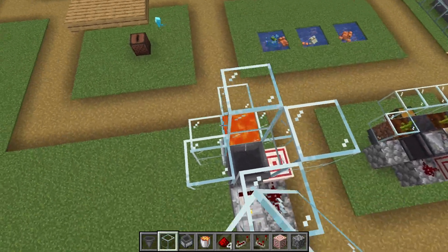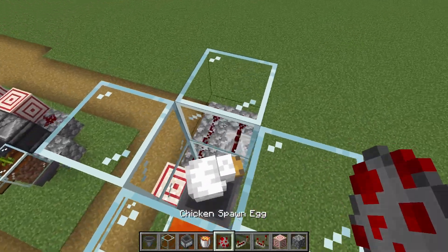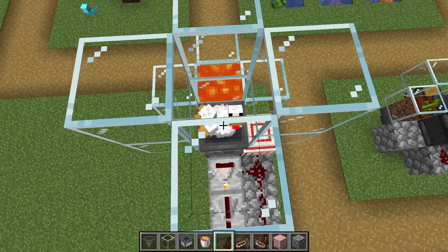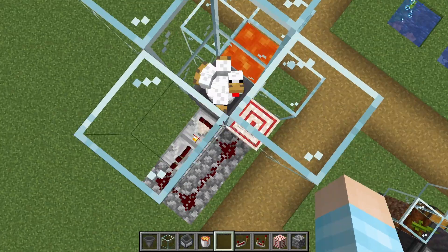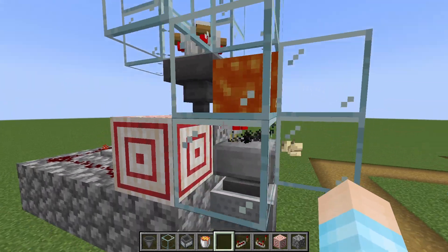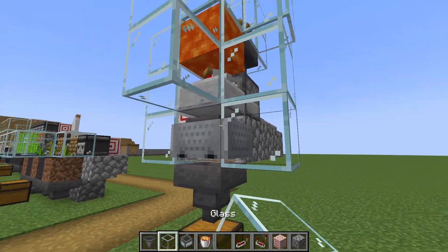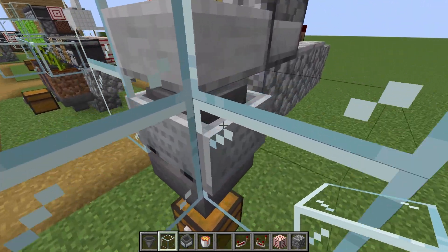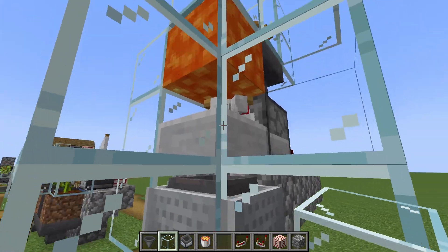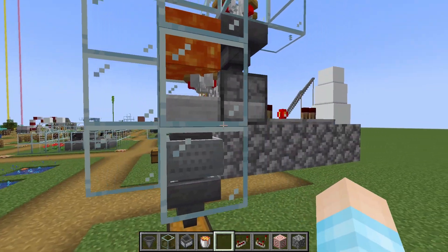We're going to make a little chamber for our little chickens, and here we just put a bunch of adult chickens — I'm just going to put five — which are going to slowly lay eggs here. The eggs are going to be laid, fall into our little dispenser, and then get spit out over here. Probably a good idea to block this off just in case. I also keep the rail inside — it makes the minecart slightly higher, which makes it a little bit more efficient.